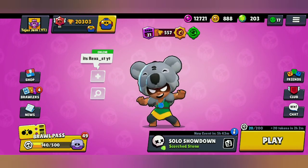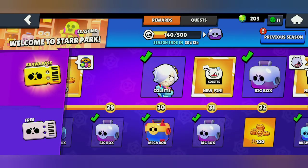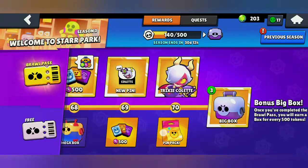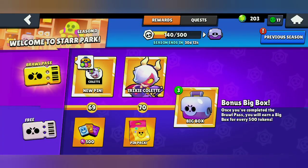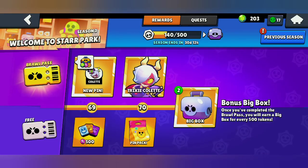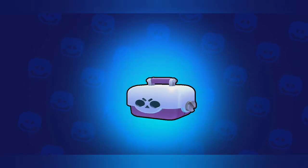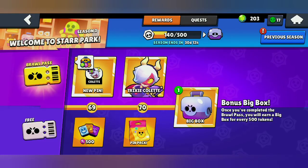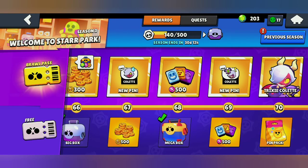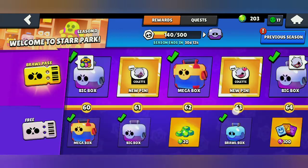I really wanted to unlock Amber today — I have boxes and think I could, but I won't open them today. I'll open these three bonus big boxes though. Nothing — not even a single star power or gadget, and the last big box is also just coins. I've collected all my bonus big boxes for this season. I didn't get any new brawler, but I got lots of gadgets and a star power today.